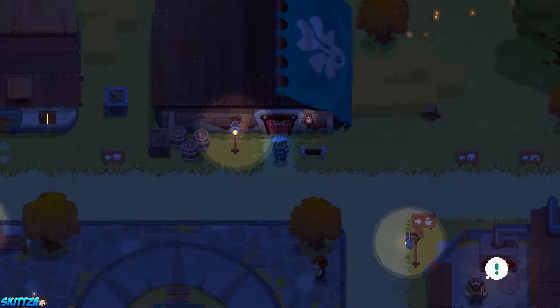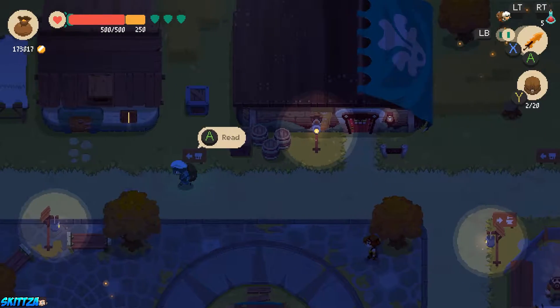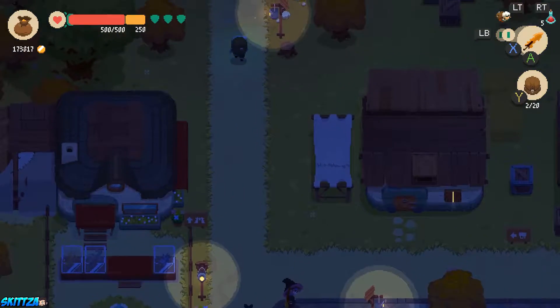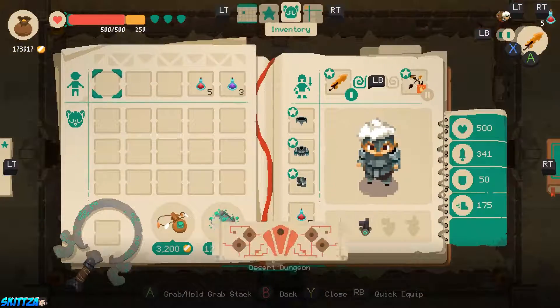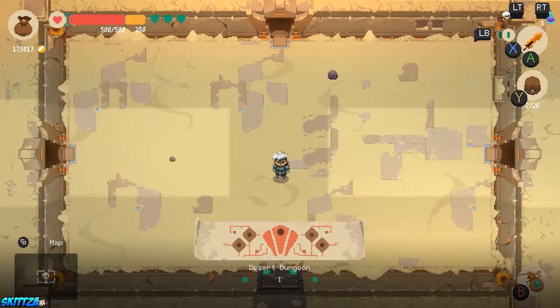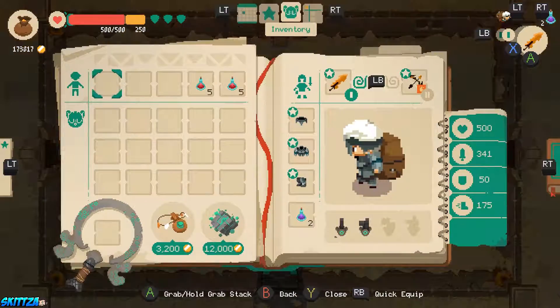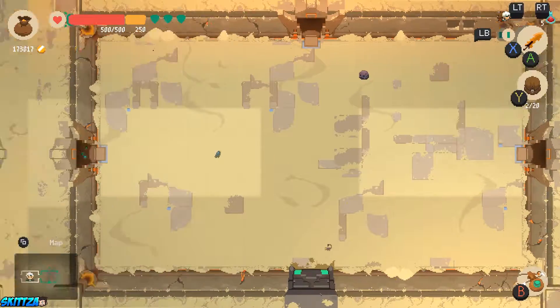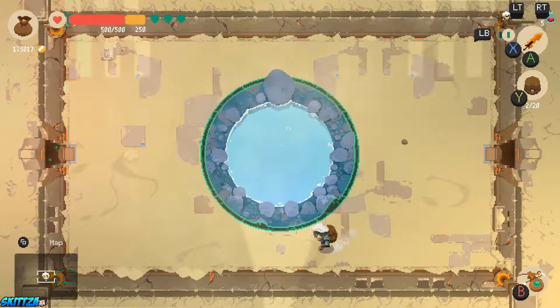We're going to go into the desert dungeon and basically run immediately to the boss and try and kill his face. You just need to equip the guidance potion and use it — it'll tell you how to get to the next level. You have to use three of them and this only works per tier.